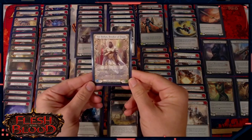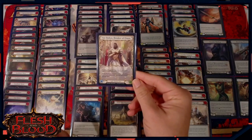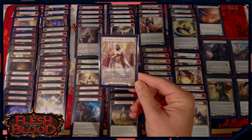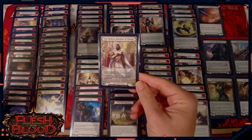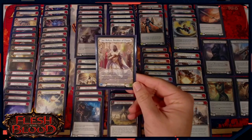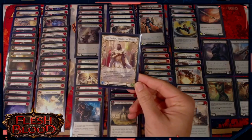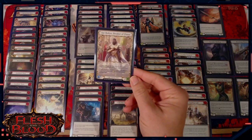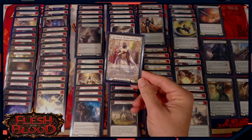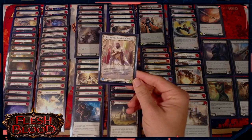His ability says: if you've charged this turn, attacks you control have plus one strength while defended by an attack action card. So if your opponent blocks your attacks on a turn that you've charged, all your attacks that turn have plus one strength if your opponent blocks with an attack action card. In most decks, a decent proportion — usually over half — are going to be attack action cards. So if your opponent is blocking you on turns that you charge, you basically make their blocks minus one value, or make your attacks plus one strength.